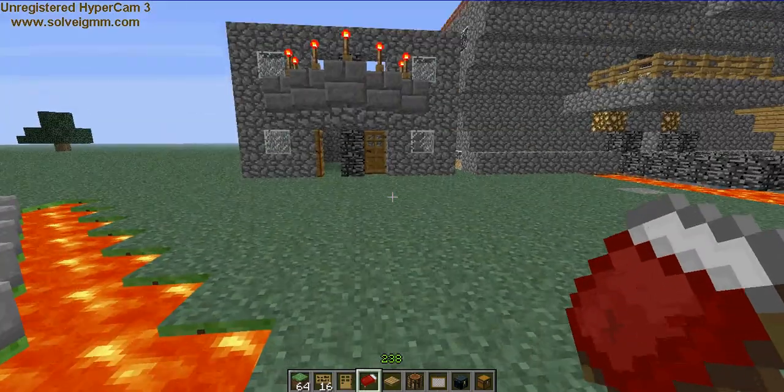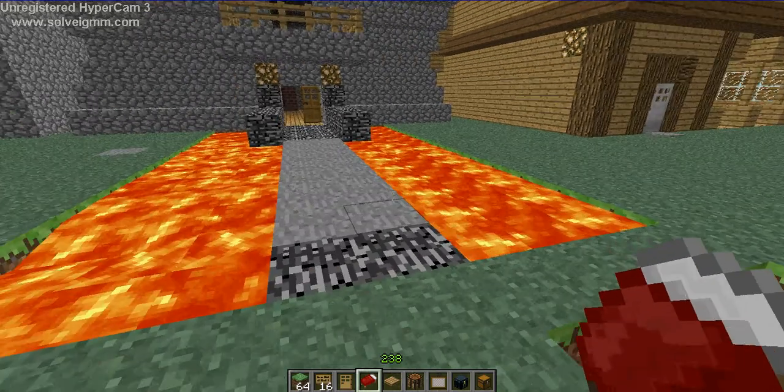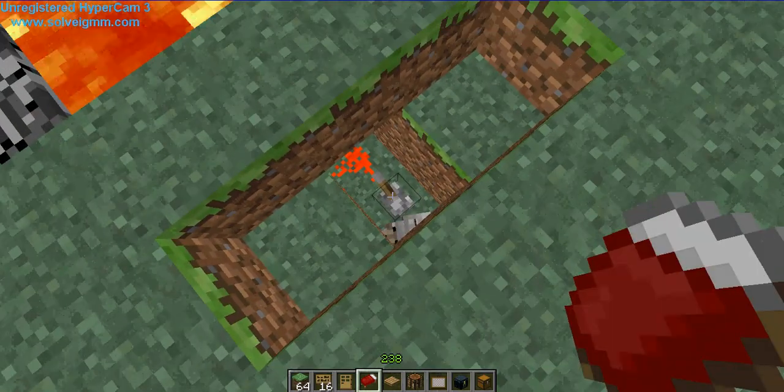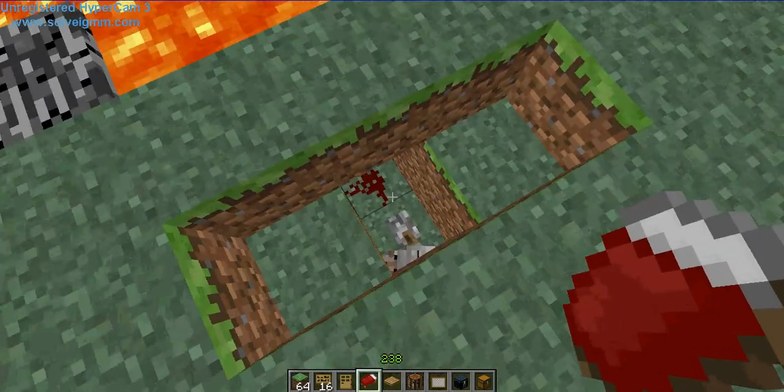So yeah, now let's go to the next one. This one has got a hidden bridge — I haven't hidden it yet. There's a dog down there for some reason, but you can see the bridge is more or less invisible.